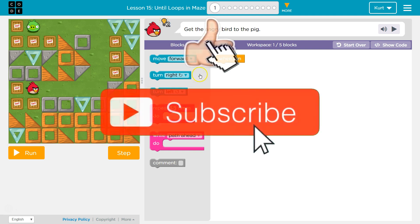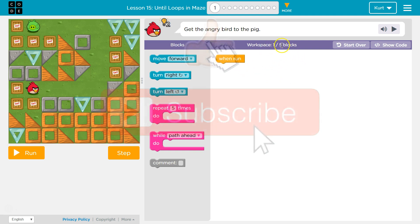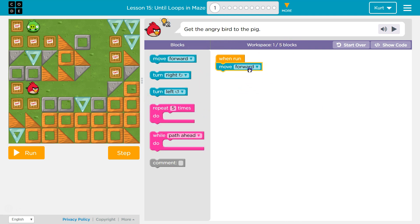So we got an angry bird, we got a pig. We have one block on the board. We have to use less than five. I bet we'll have to use a repeat, but I'm just going to start by trying to pull out what I'm going to need.